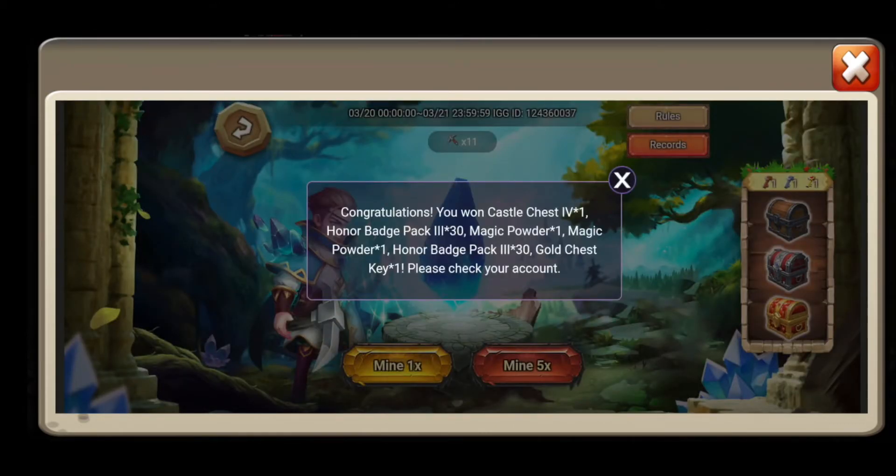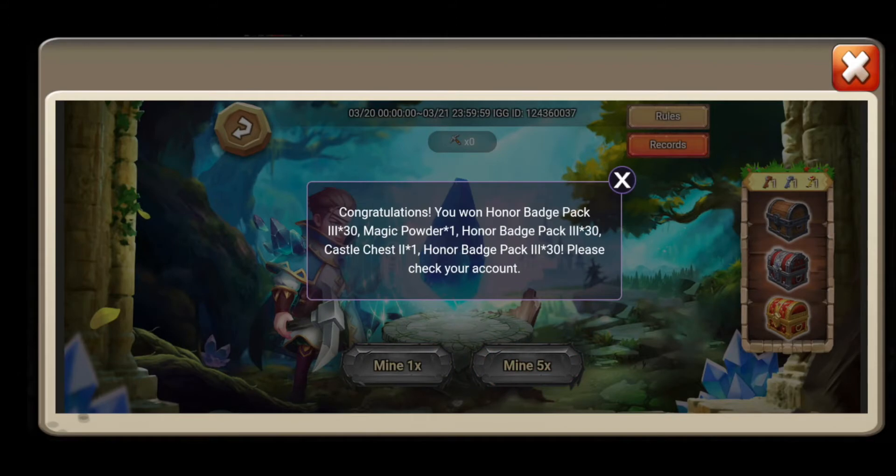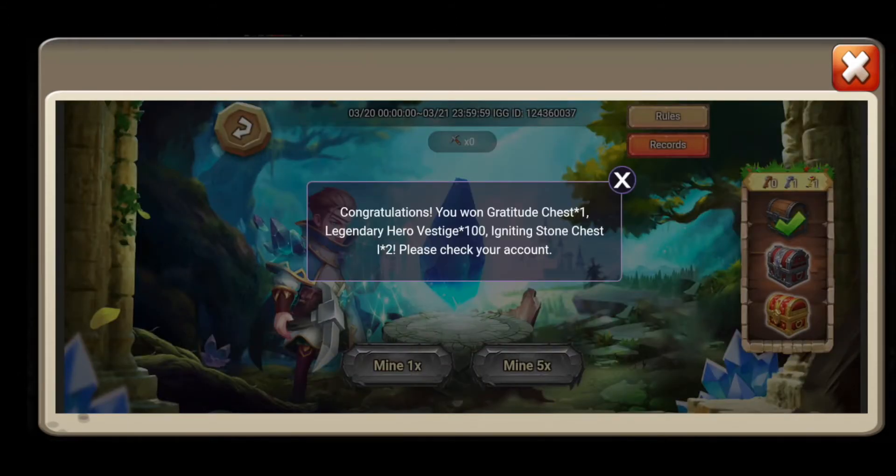There we go. So we got the gold key. We got all three of the keys that we need. That was cool, so we can go ahead and do that. Get these last couple of ones, and that is a lot of really good resources as well.